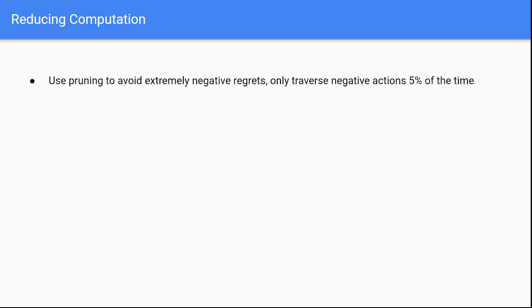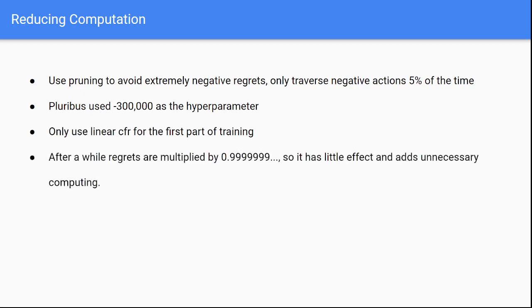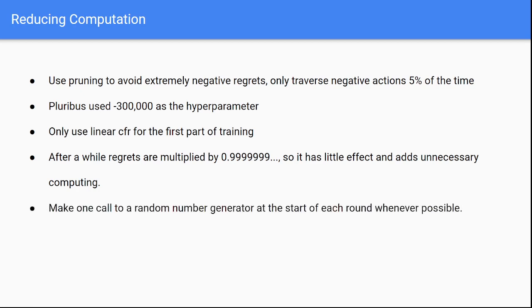Finally, let's discuss reducing computation cost. We use pruning techniques to avoid extremely negative regrets, so we only traverse negative actions about 5% of the time. In Pluribus, negative 300,000 was used as this parameter — if an action ever has a regret lower than negative 300,000, there's only a 5% chance it would be explored for the rest of the iteration. Next, only use linear CFR for the first part of training, because after a while regrets are going to be multiplied by 0.9999 and so on, having very little effect and adding unnecessary computation time. Lastly, only make one call to the random number generator once per iteration whenever possible.